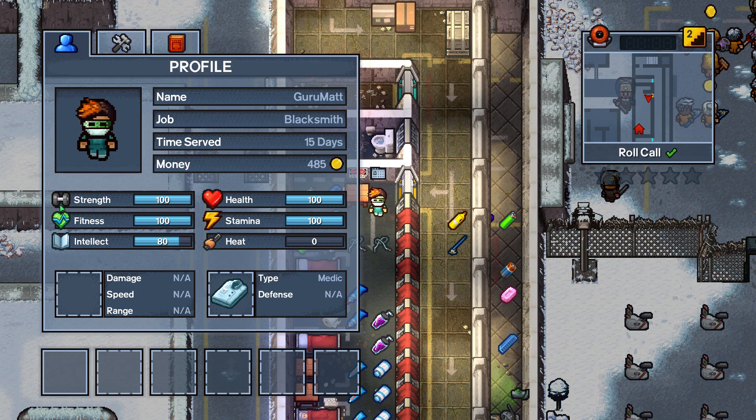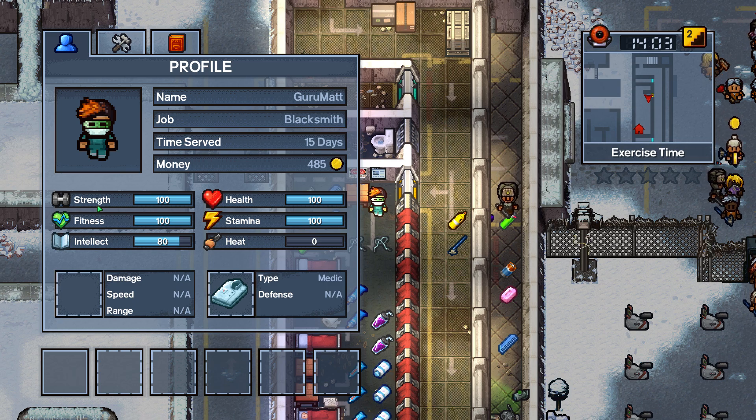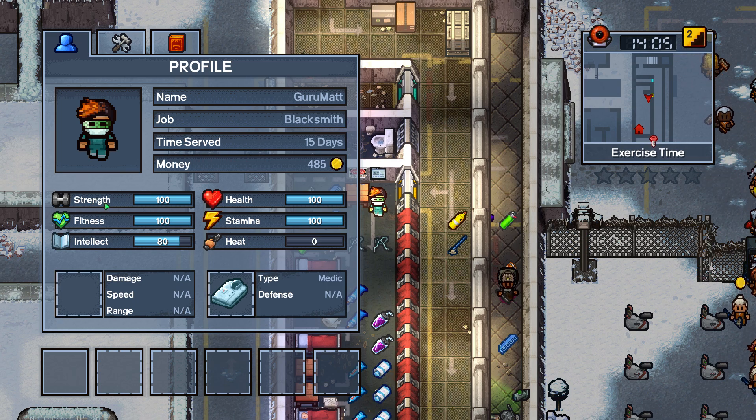One of the first important things when it comes to fighting is your strength. This determines how hard you hit, as well as how well you can take damage. The higher your strength, the more damage you do and the more damage you can take.